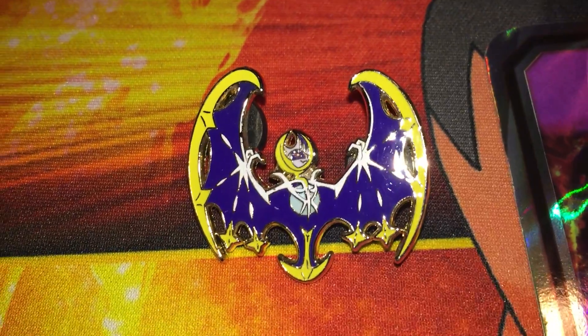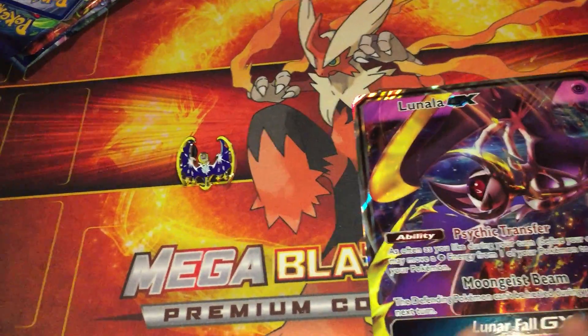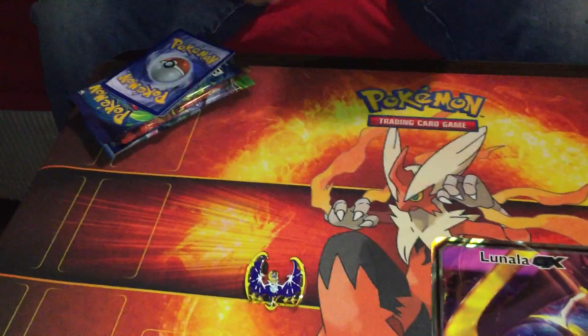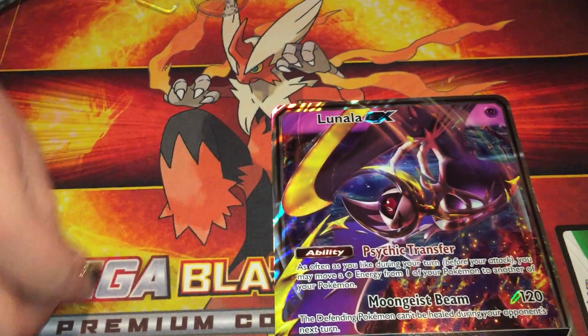And then the figure — give me just a second to figure this out. You gotta put it together. It's like one of these you gotta put together. I might not worry about it right this second, but you get the gist of it. If it stood up, that's what it looked like. It's just a Lunala figure. Very nice, not bad at all.